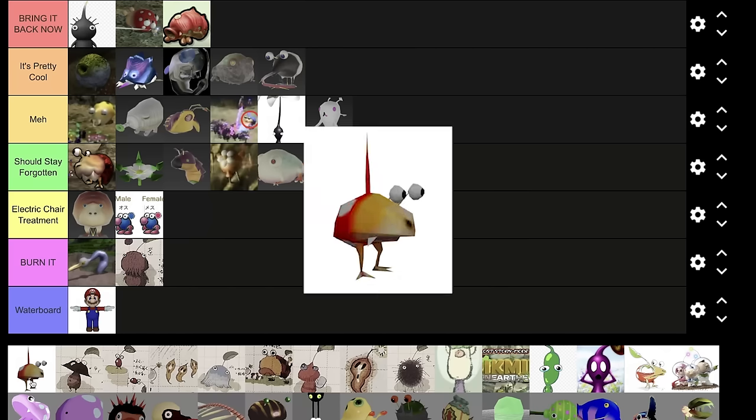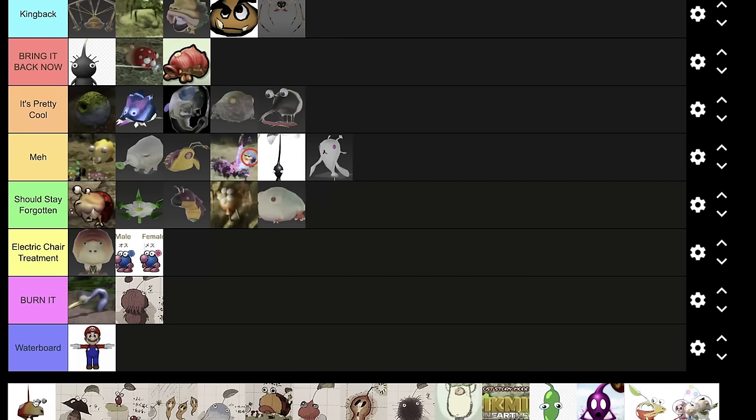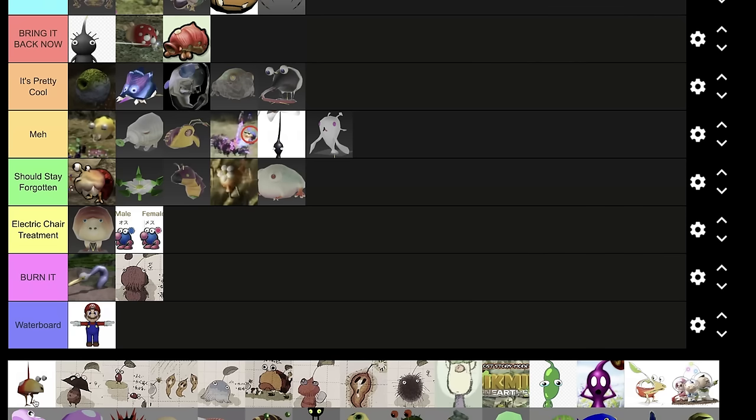Should we have got Baldman in Pikmin 3? Maybe in mission mode, but it'd be hard to fit him into story mode. Hot take: I think Baldman should never come back, like ever. I think in Pikmin 2 it kind of works because that game is hard, but imagine if Pikmin 4 had a type that was immune to everything — it would completely ruin everything. You can't burn them, electric chair them, or waterboard them because they're immune to all of it. They should probably just stay forgotten.